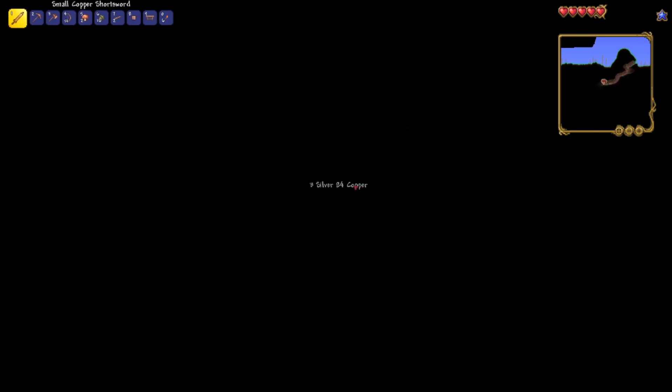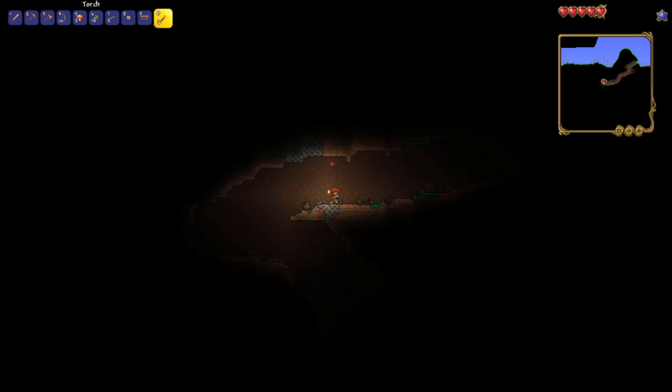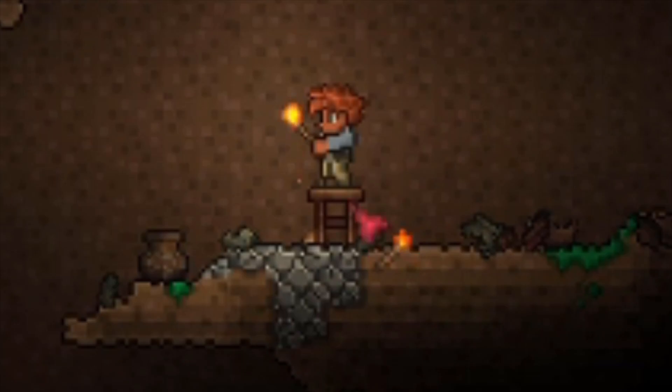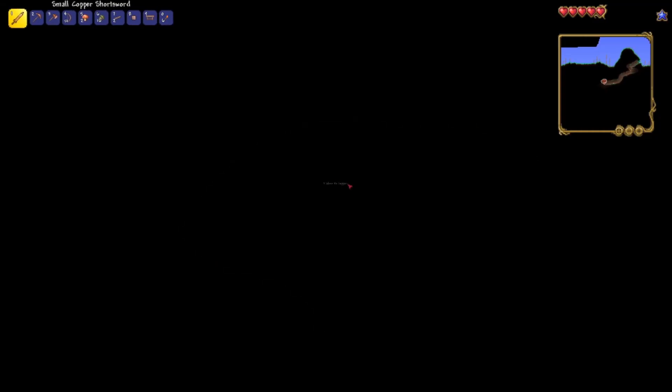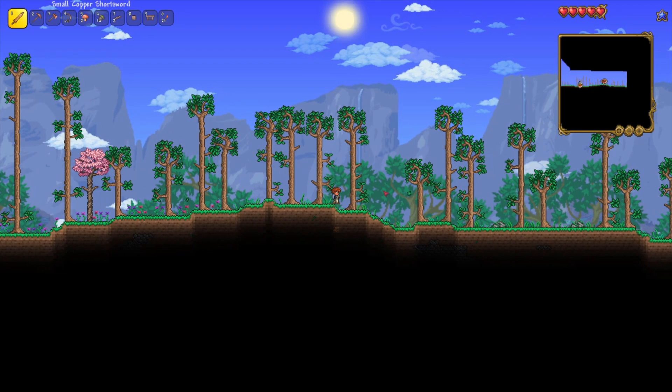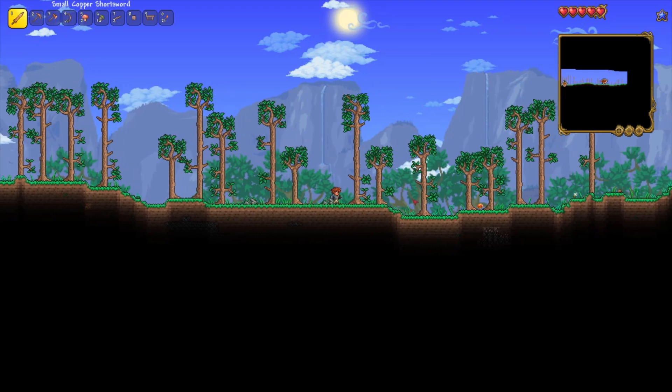I got a step stool - great, that is exactly what I didn't want. The step stool is an accessory, and if you want to know what it does, it allows you to do this - look at me, I'm an entire almost two blocks taller.